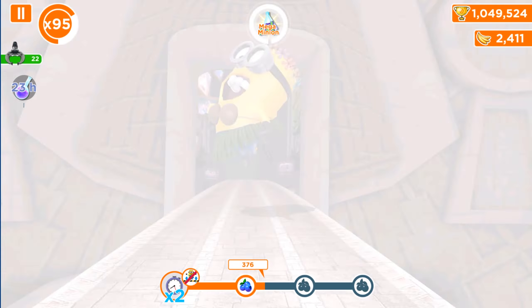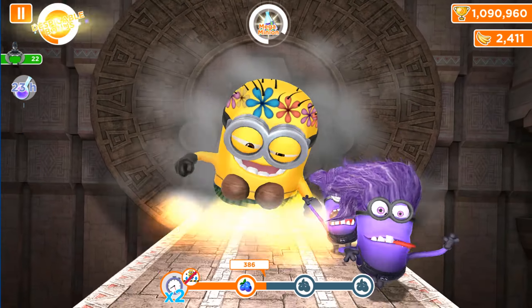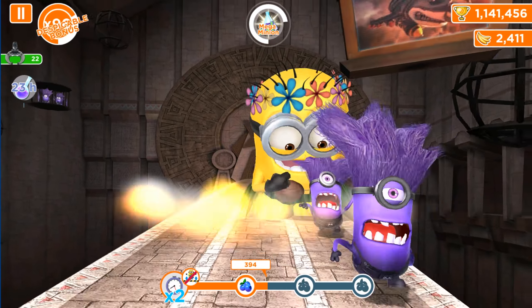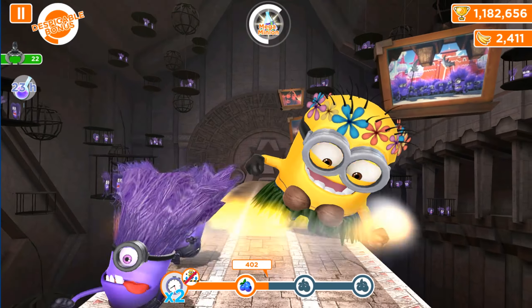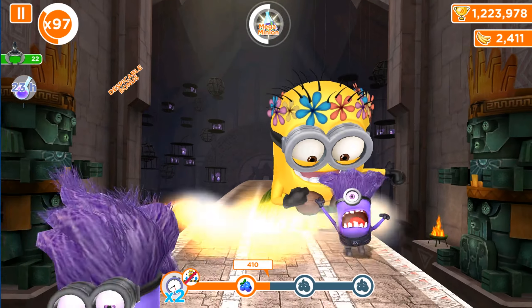Here we go — we got 6-2, also known as a mega minion ability. Let's use this power to eat and punch evil minions. You know that in the spell match area, this is the one and only place in the game where you can't see the regular yellow orange minions.